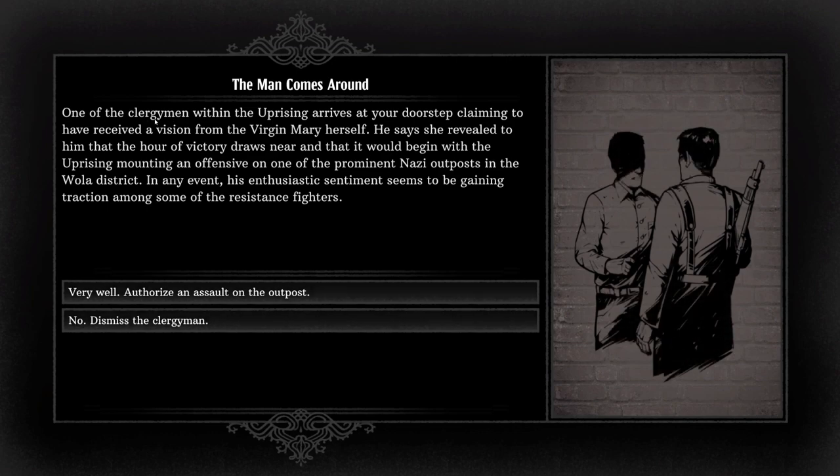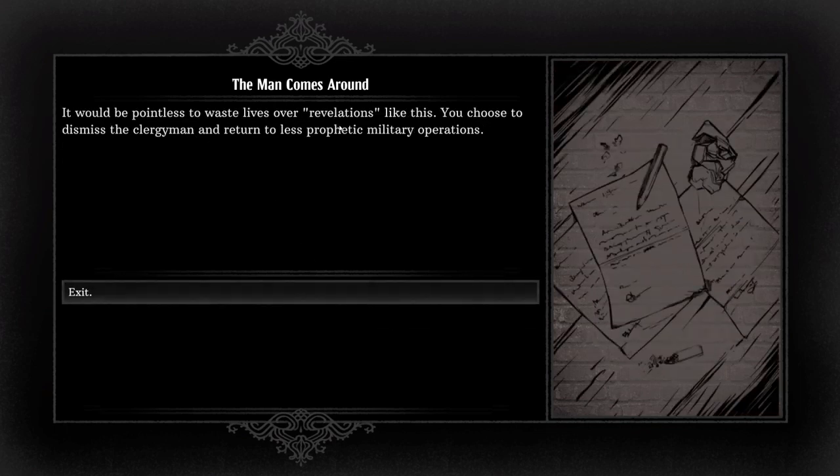One of the men within the uprising arrives at your doorstep claiming to have received a vision from the Virgin Mary herself. He says she revealed that the hour of victory draws near, beginning with the Uprising's defense of a prominent Nazi outpost in the Wola district. His enthusiastic sentiment seems to be gaining traction among some resistance fighters. I'm going to dismiss it — it would be pointless to waste lives over revelations like this. You choose to dismiss the cleric and return to less prophetic military operations.